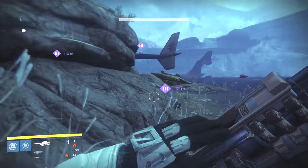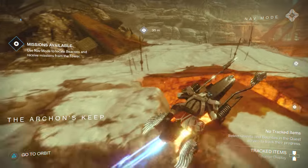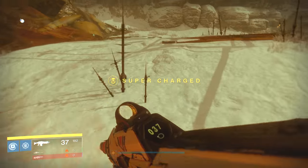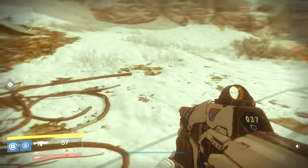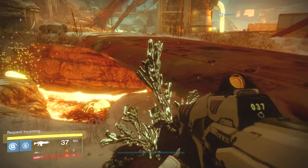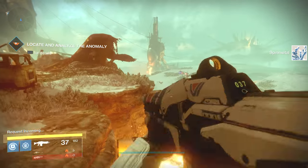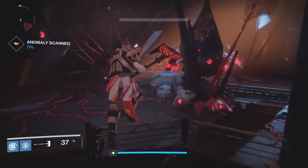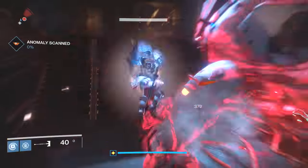The first thing you're going to want to do is go and patrol the Plaguelands and find a beacon that looks like this. It doesn't have to be this specific beacon, it just has to have this icon above it. This is going to unlock the patrol mission 'Locate and Analyze,' which is going to bring you to a very specific place — an area called Site 6.